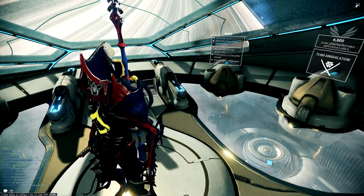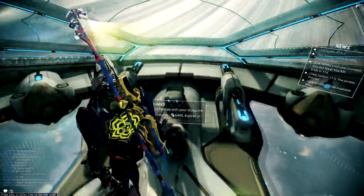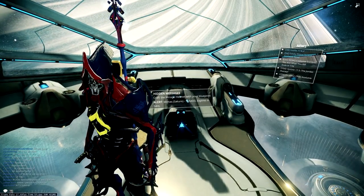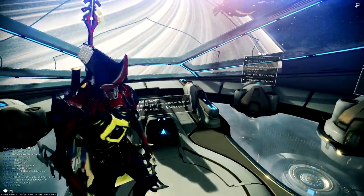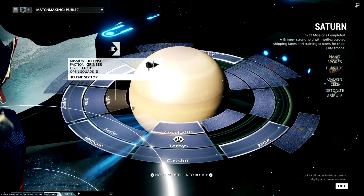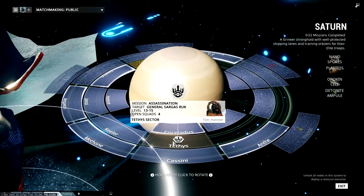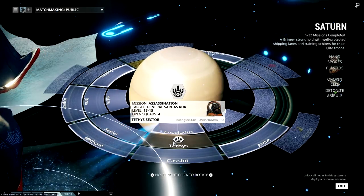If you want to farm platinum, there's always news and events where you can get discounts on platinum, as well as some events that will offer you straight up platinum. For Orokin cells, the best place to farm them is on Saturn — specifically Tethys, Saturn's boss node with Sargas Ruk. This is probably the number one place to get an Orokin cell when you're a beginner, just because it's easy.